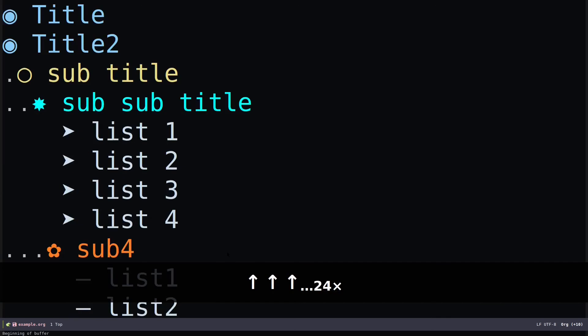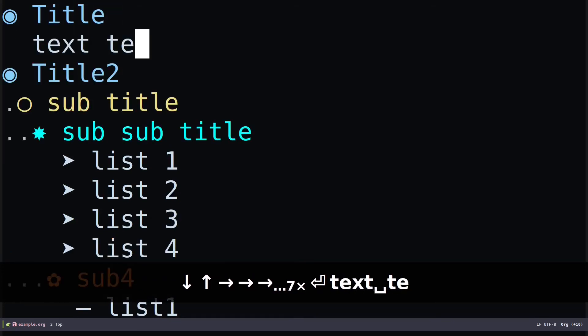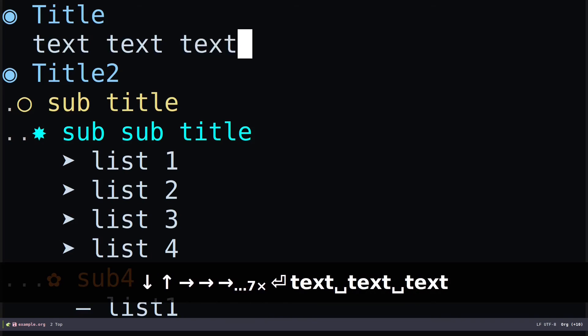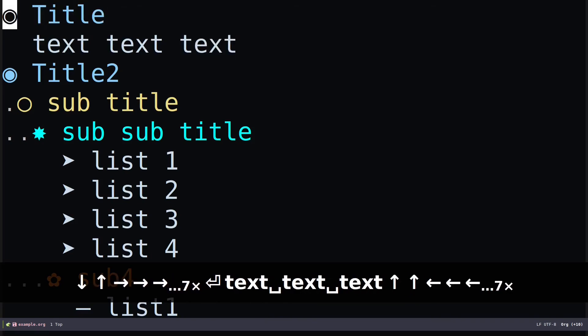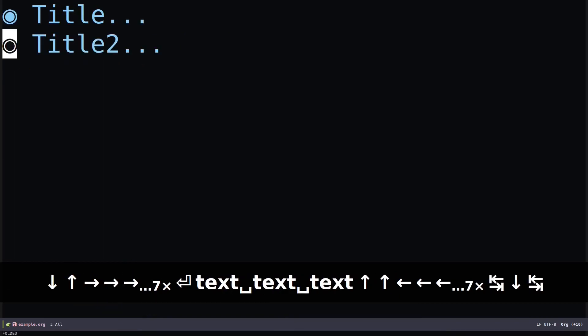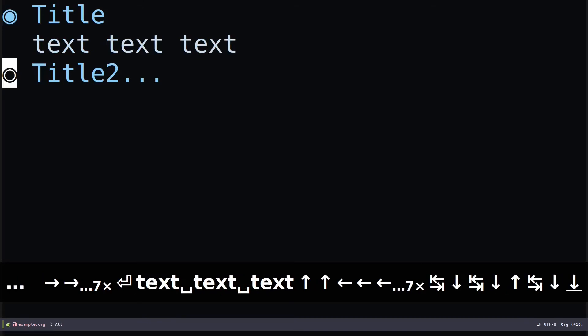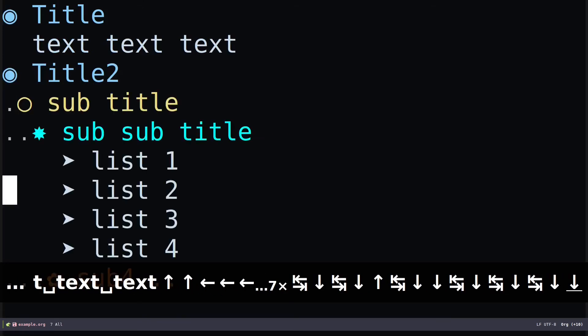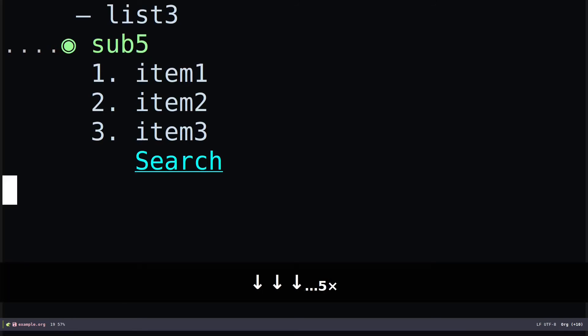You can also open or collapse an entire section. If under a heading I add some text, and I don't want to see it for now, I can hit Tab so it will minimize everything under that heading. If I hit Tab again it's going to expand. You get the idea — minimal or fully expanded view according to your use case.